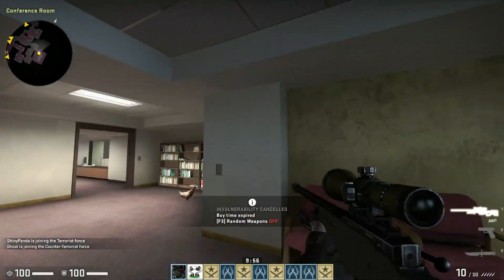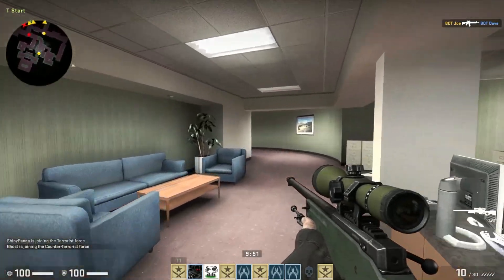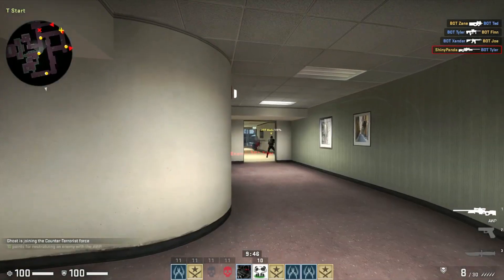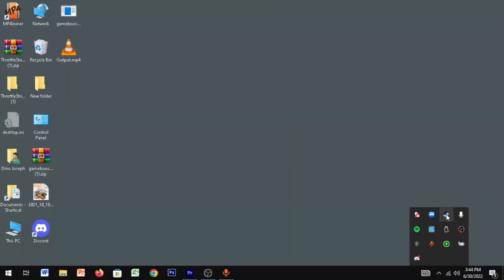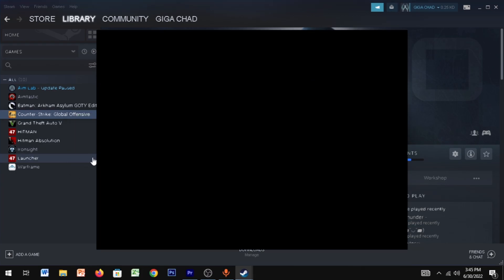For the first step, everybody knows we need good launch options if you're gonna get good frames when you play your game. This is one of the main things you must do when you play CS:GO. I've provided the launch options in the description, so just open up Steam, right-click CS:GO, click on properties, and then paste all the launch options given in the description.